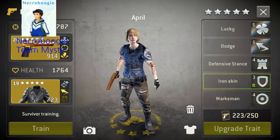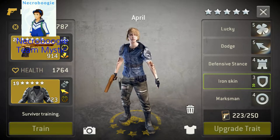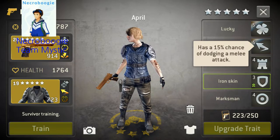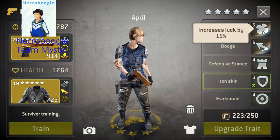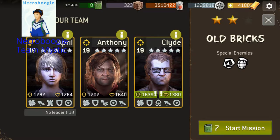Here's April. She's got 100% interrupt, extended range, and 15% dodge on both her character and her armor. 15% luck. She doesn't have luck on her weapon, but that's not a big deal for this because I'm not going to be relying on dodge yet.